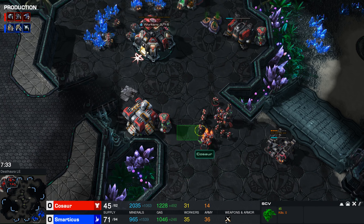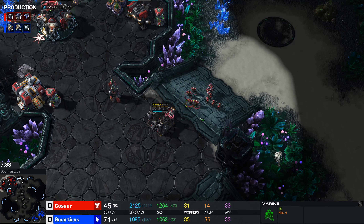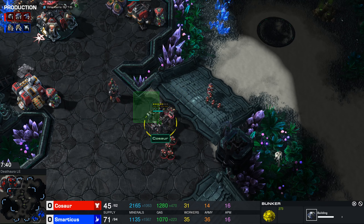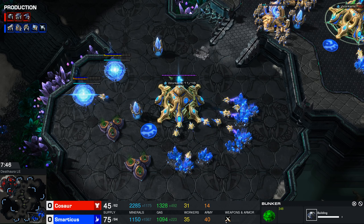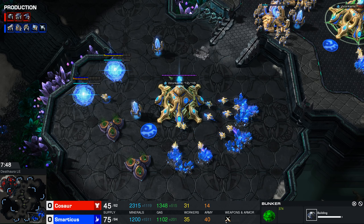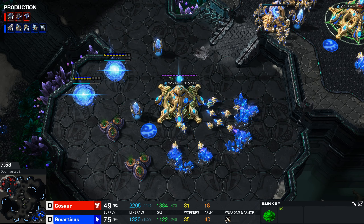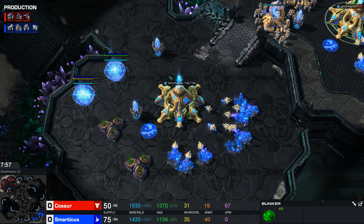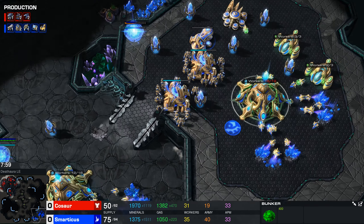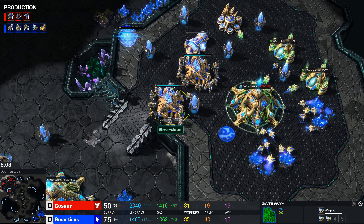Sentries can produce force fields that block off an area of map about three hexes wide, so you can drop a force field here and block this area of the map. They can also pop up a guardian shield which takes two off any ranged attack - that can be very effective especially against marines and things that do splash damage.